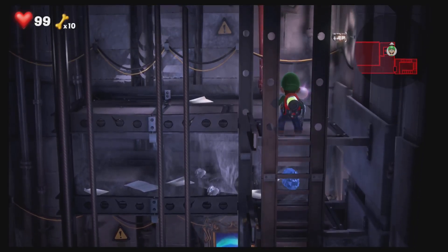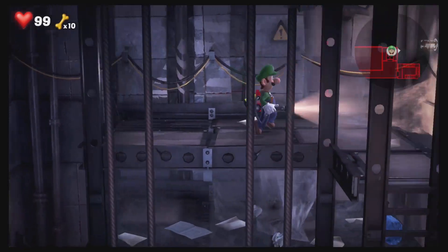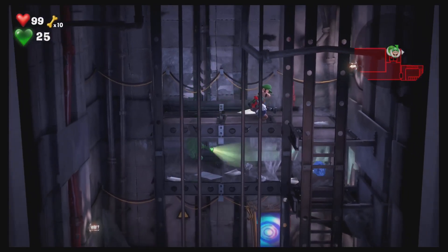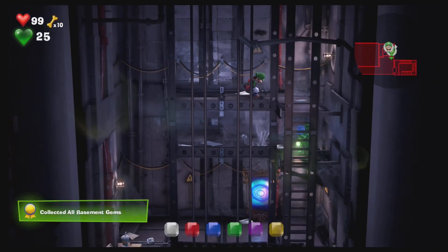Oh, and there's the blue one. How do we get down there? Oh, that's great. Okay, so we get Gooigi down. Yep. And that will be everything for this floor. Yay. Oh. Collected all the basement gems. Alright, so now we're heading to floor one.